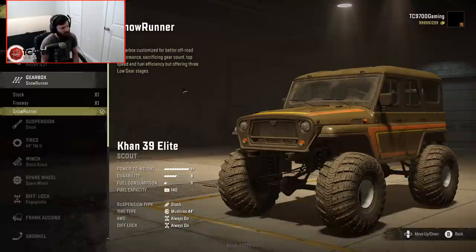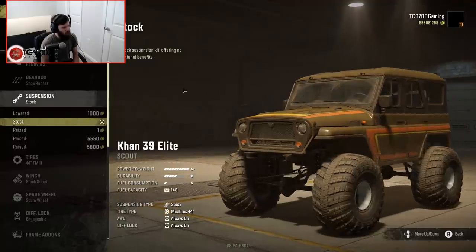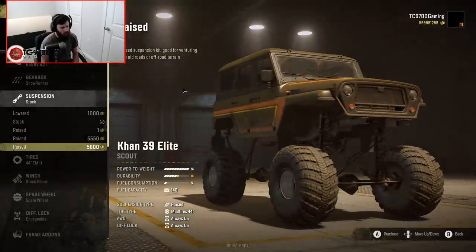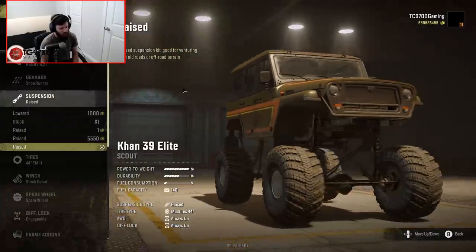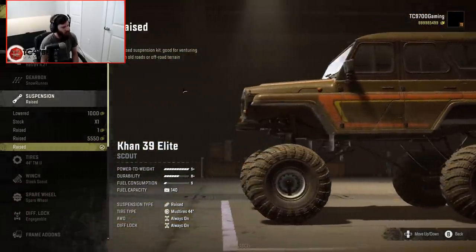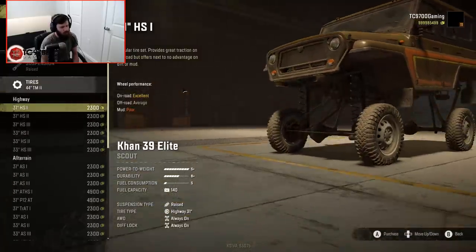Let's try the Snow Runner gearbox and see what that does. We've got lowered, stock, raised, and raised — it goes up quite a bit. Let's go for the mega lift because we might as well, although that drive shaft angle is probably gonna destroy some u-joints. Right now we have 44s — we could go down to a 31.